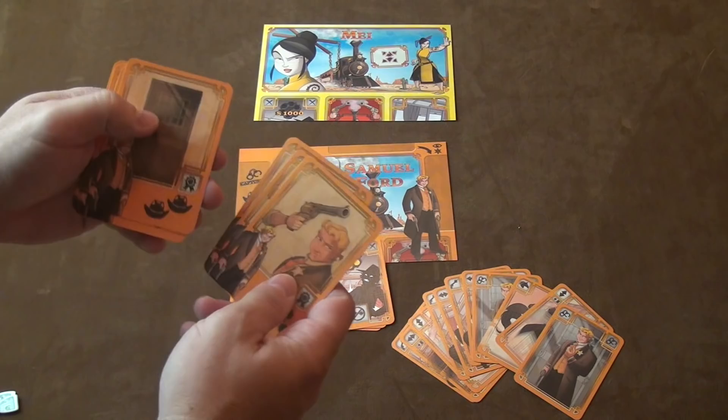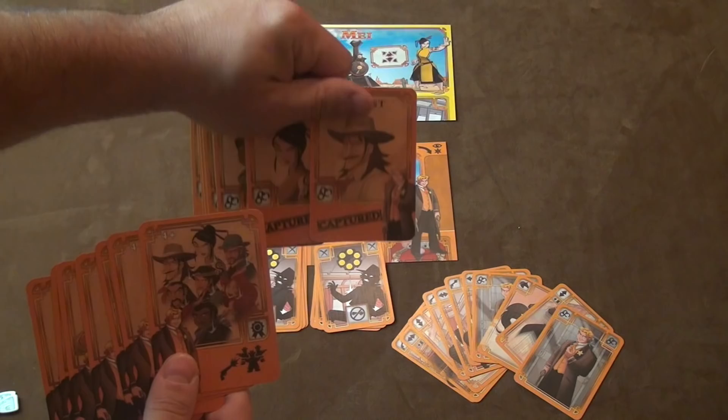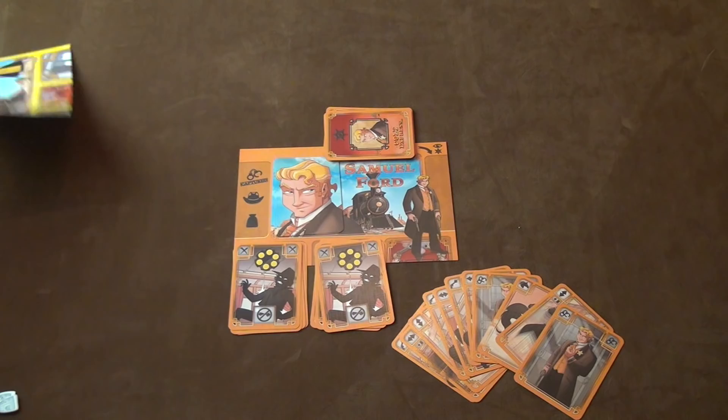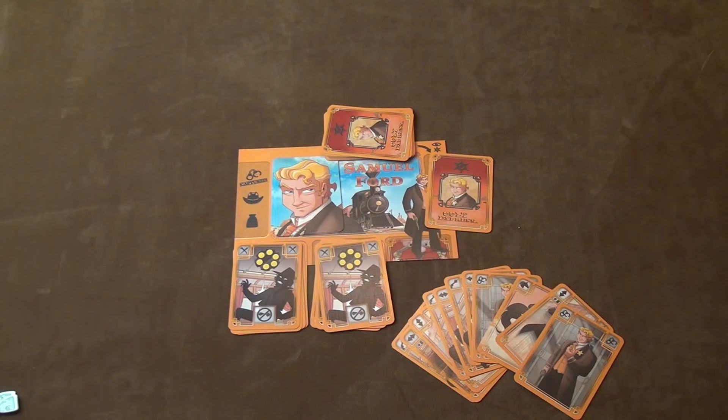The Sheriff basically has these goals — some are special ones, some are to capture the players. The goals get shuffled together and placed up here. As the game goes along, each turn of the rail as the rail moves, one of the goals comes over here and the Sheriff can look at it secretly. The Sheriff knows what his goals are, but the other players don't. You're trying to compete and stop him, because if the Marshal completes four of the five goals, he wins the game. If the Marshal doesn't, then the Bandit with the most money wins, like the old version of the game.